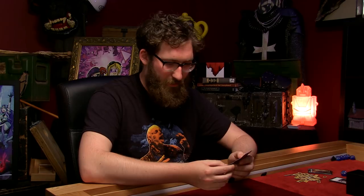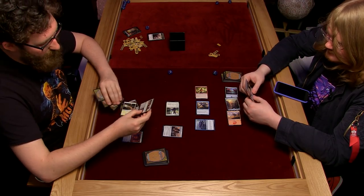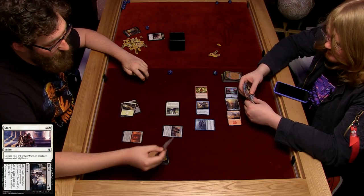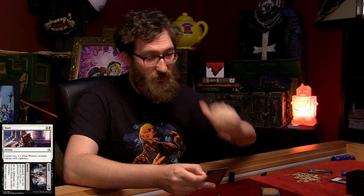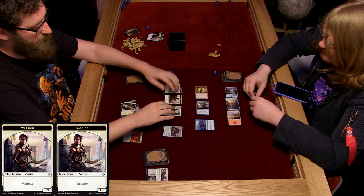And then I'm going to tap three and play Start - so this is a dual card with Start and Finish on the same card. Start: create two 1-1 white warrior creature tokens with vigilance. Vigilance means they don't tap when attacking. So I've got a bit of a posse here. You've got an army - an army of warriors.